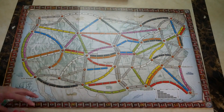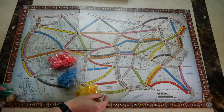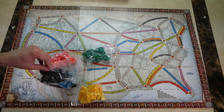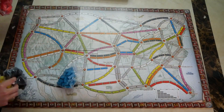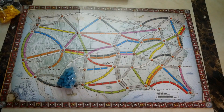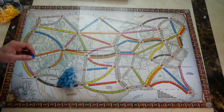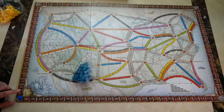First up, the board. Give each player the color of trains of their choice. We have green, blue, red, yellow, and black. For this example, I will be using the blue trains. Grab the scoring token for each player and put it on the 100 or the 0 over in this corner.